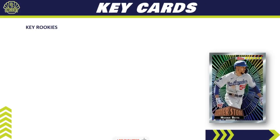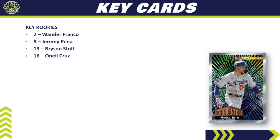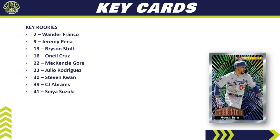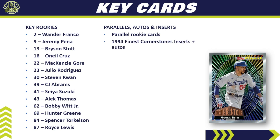For key rookie cards we're chasing: Wander Franco, Jeremy Peña, Bryson Stott, O'Neill Cruz, MacKenzie Gore, Julio Rodriguez, Steven Kwan, CJ Abrams, Seiya Suzuki, Alec Thomas, Bobby Witt Jr., Hunter Greene, Spencer Torkelson, and Royce Lewis — plus Brandon Marsh. All of the big rookies from the 2022 rookie class are included. For parallels, autos, and inserts, the parallel rookie cards will be highly sought after, as will the 1994 Finest Cornerstone inserts, which also have auto versions.